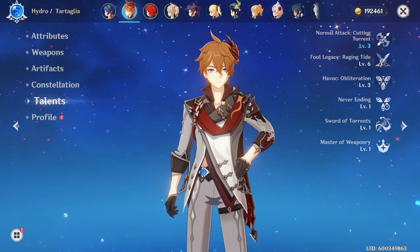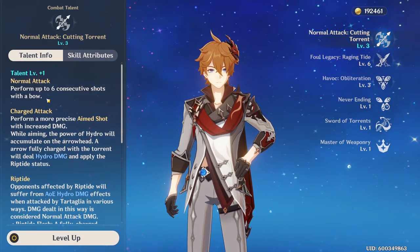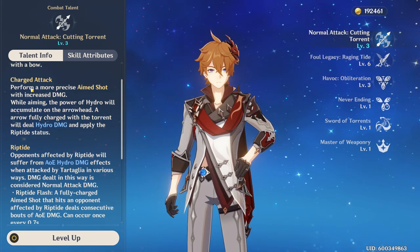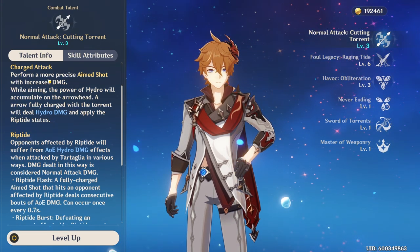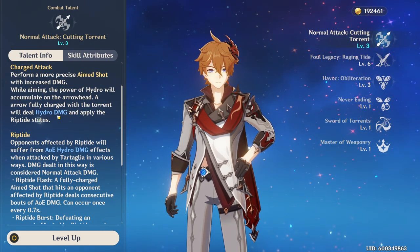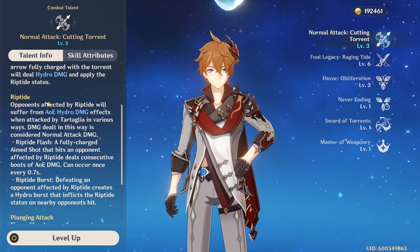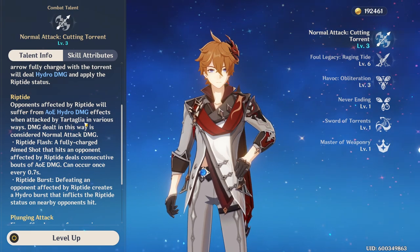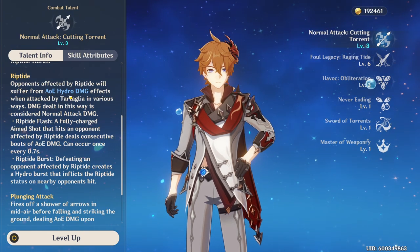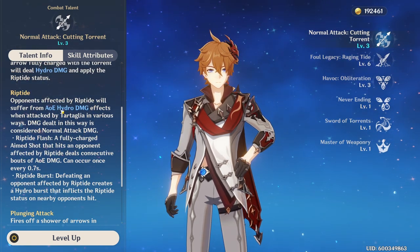You should prioritize hydro damage on Childe. His normal ranged attack does not do hydro damage, so instead you should be using your charged attack most of the time, because charged attacks do hydro damage and benefit from the hydro damage multiplier. Additionally, your charged attack applies riptide on every single hit, chaining riptides one off another and dealing more hydro damage. This is the primary reason why you should build hydro damage with a charged attack build.